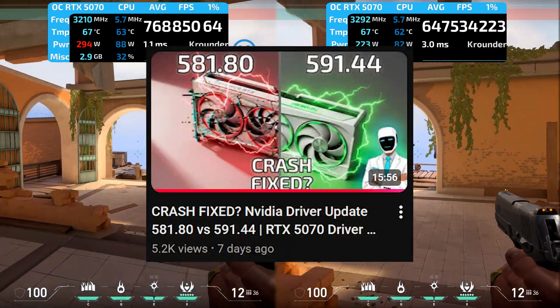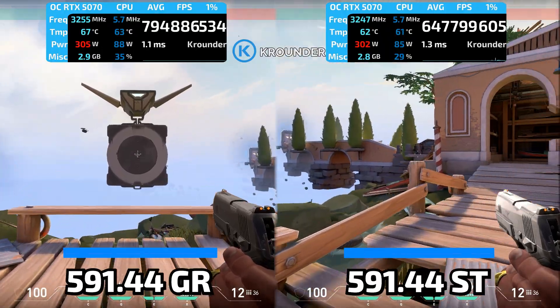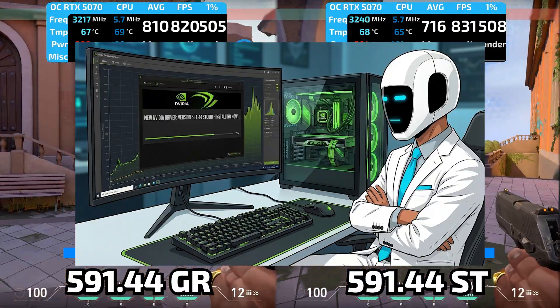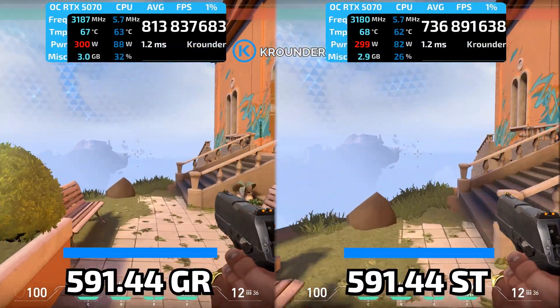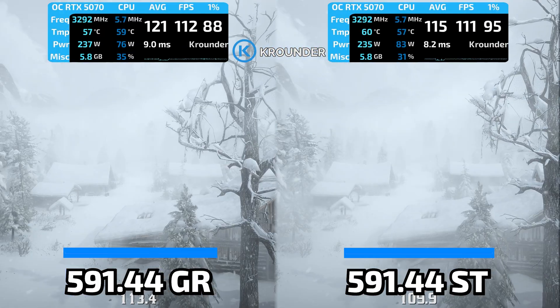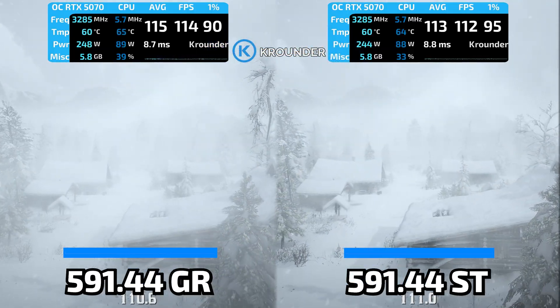Remember the Cyberpunk 2077 stutter spikes found in the newest GameReady 581 driver? Nvidia quietly released a Studio version of the same driver, and I tested it to see if switching fixes the issues. Quick recap: GameReady 581 was the emergency hotfix for Windows 11 KB506 that tanked frame rates. It restored performance, but introduced stuttering spikes in Cyberpunk during fast travel and combat.